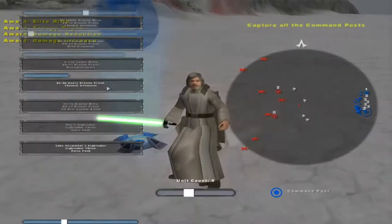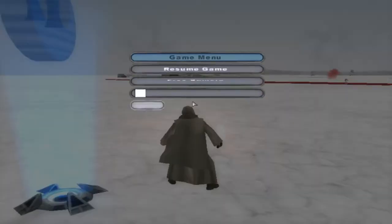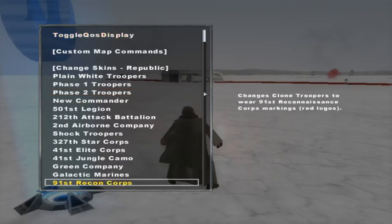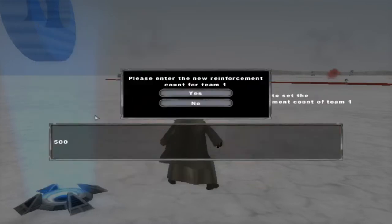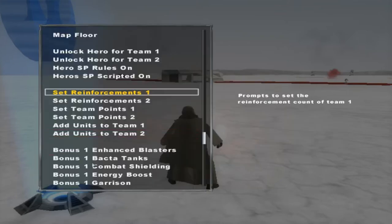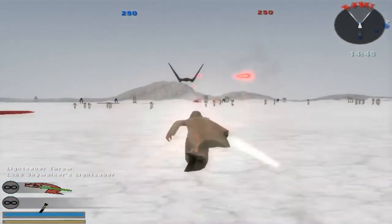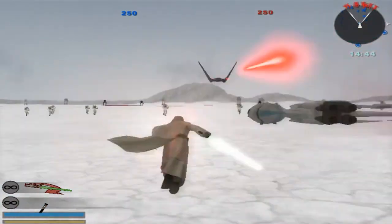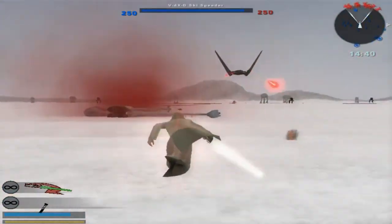As you can see, there's also some new units added in, which is good, because the First Order needed a new revamp on Crate. So now what we're gonna do is set our reinforcements to 250 each.